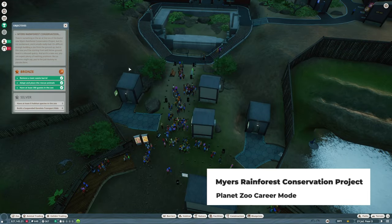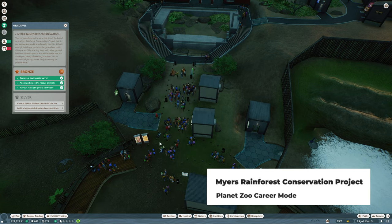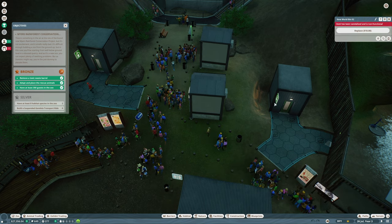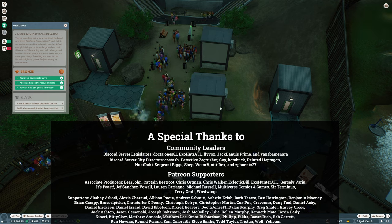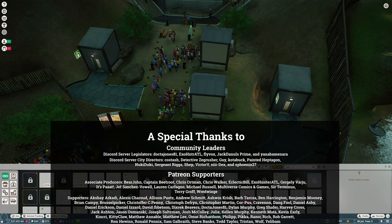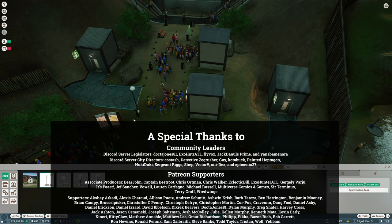Hello, I'm Zardes and let's play Planet Zoo. Welcome back to my career mode series — this will be the third part in the Meyers Rainforest Conservation Project, episode 49. We already have a bin that's been knocked over. We have a security guard, but let's go ahead and get a security camera here.